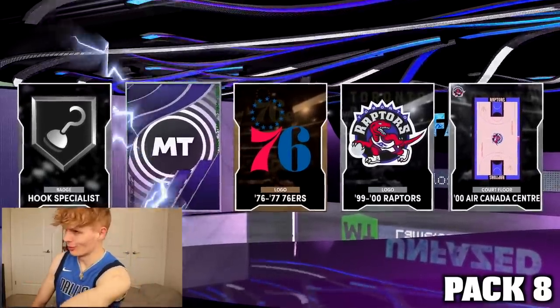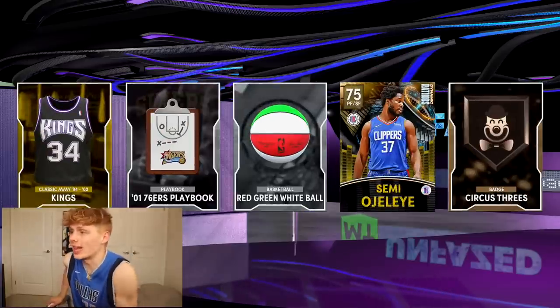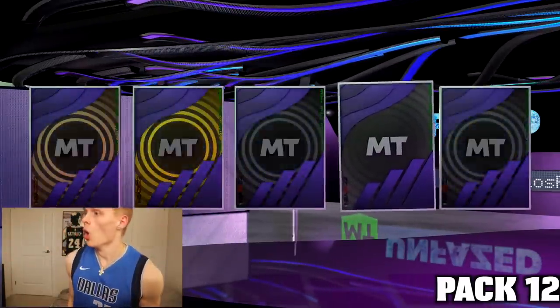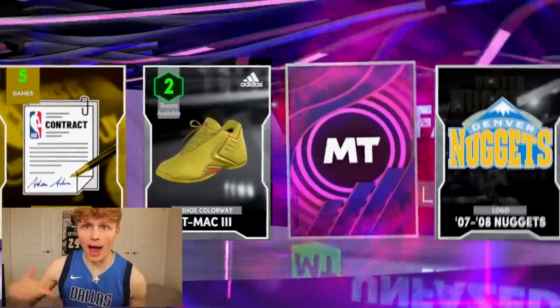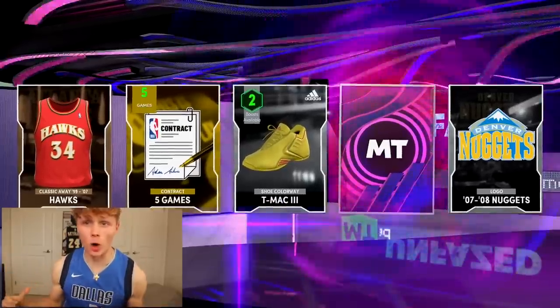Then we got the Air Canada Center. Shadow Canada. Eddie Jones. I don't want Semi-Ojele — isn't that the guy with the fat ass? On the flakes. What? Pac-12. Luka Doncic, you're coming home!